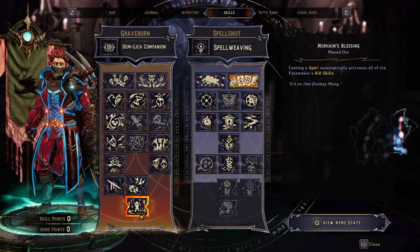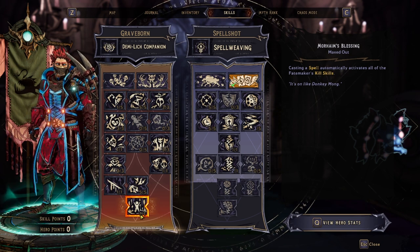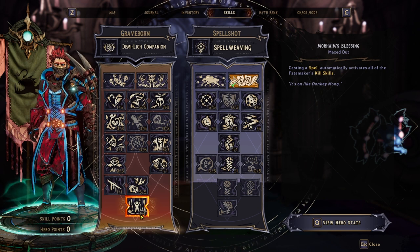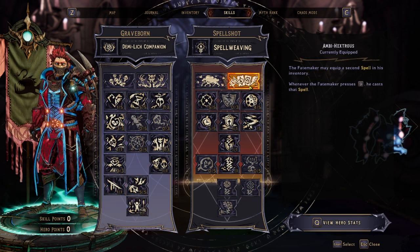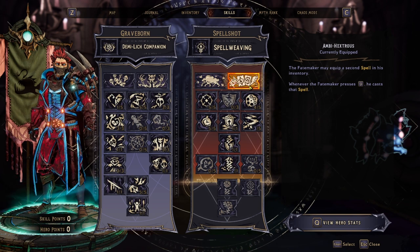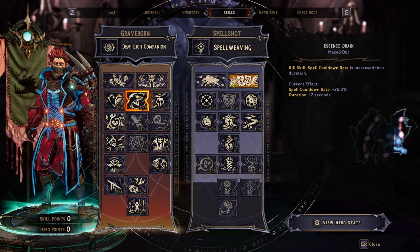Every stack of Spell Weave gives 63.3% spell damage, and every time we cast a spell we trigger kill skills. Our action skill is Ambi Hex — we're casting a lot of spells. We have two equipped in the Graveborn tree. Let's start with Essence Drain.